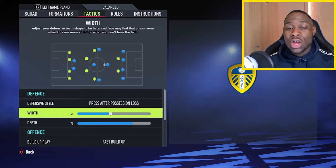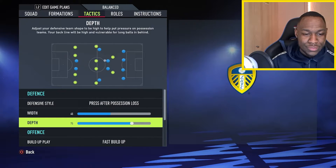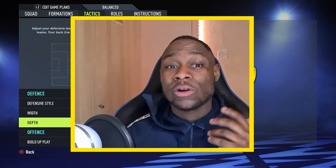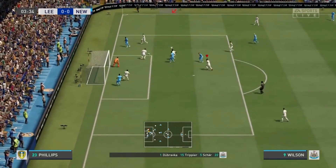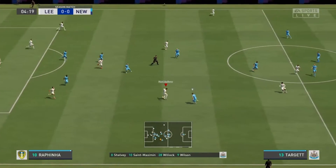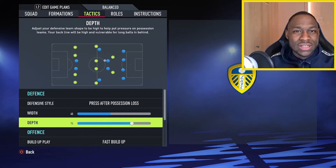Regarding the defensive width, we've gone with 45. We want to constrain as much space as we can in the middle and force the opposition out wide. Regarding the depth, we are going to go with 75. If you're using this for online seasons or career mode, be brave in playing a high line. If they beat the press, use your defensive players to delay opposition attackers and force them out wide, bringing your numbers back to your deeper line to win the ball. Don't be afraid of conceding space in behind — if you're going to be Marcelo Bielsa, you need an appetite for risk.